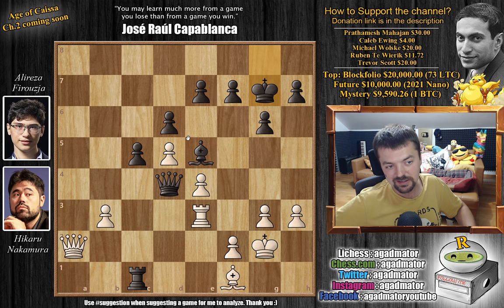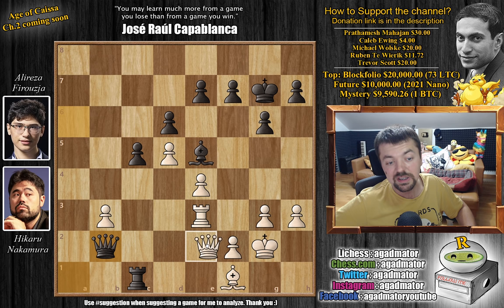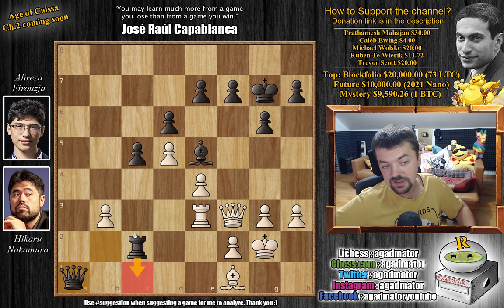So what do you play here? King to g7 — a very nice idea by Firuzja. He wants to start advancing his h-pawn, and he doesn't want to allow any checks along the back rank. So Hikaru without a useful move plays queen to e2, but now he vacates the a1 square for the black queen. So queen to a1. We have queen to a6 offering a queen trade, but Alireza again declines — queen to b2. We have queen to e2, again offering a queen trade. And now rook to c2, queen to f3, and now queen to a1 with the threat of just rook to c1.